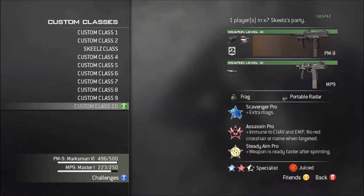And this is the fun class, guys. PM9 — I have it gold. Rapid Fire Extended Mag. MP9 with a Silencer. Frag, Portable Radar, Scavenger, Assassin, Steady Aim. This gun is the best gun — MP5's close — but it's the best gun with Steady Aim on it. Best hipfire gun. Then I unlock Sleight of Hand, Hardline, and Stalker.